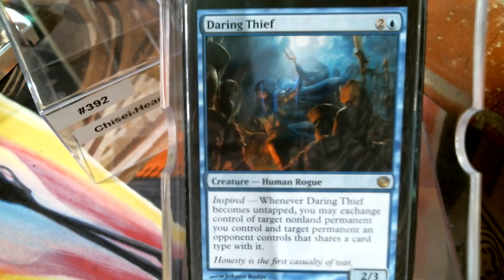The problem is if you just swing with the Daring Thief, unless you get him out early you probably don't have enough mana to do much. I need a reliable way to tap him — vehicles is pretty good. He is a human rogue so you've got those tap-humans-do-a-thing synergies, but that's another direction.